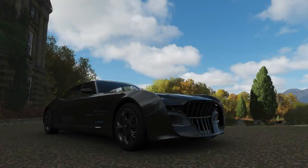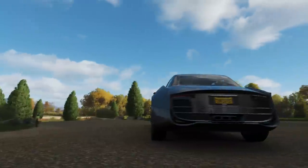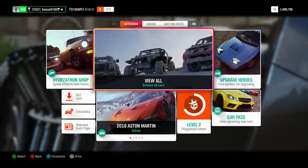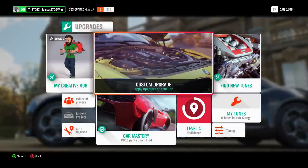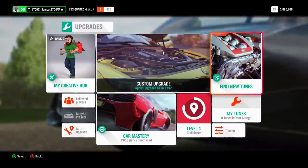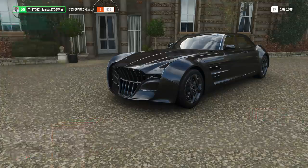Hi guys, my name is Tomcat and welcome back to Forza Horizon 4 where we are looking at the Quartz Regalia. Now, this is obviously not the Regalia Type D, the Monster Truck — this is the normal Regalia. But I felt like since all of everybody's attention has been all over the Type D lately, I figured we might as well give the normal Regalia some love, because there is actually a really cool car right here in the Quartz Regalia just waiting to come out.